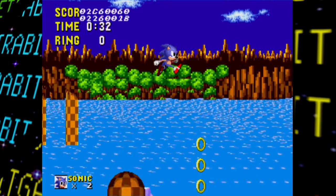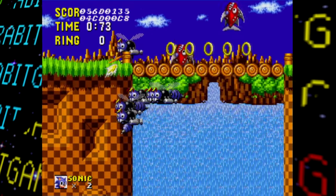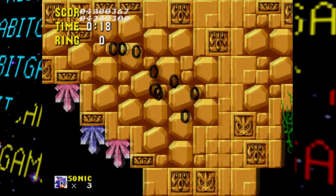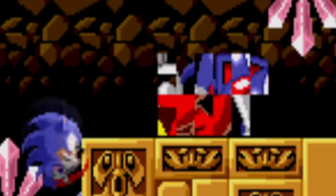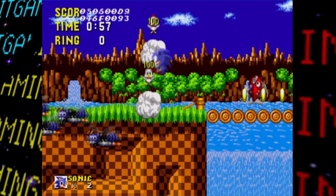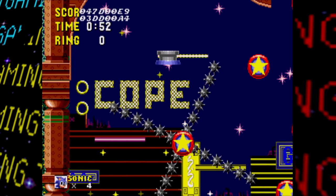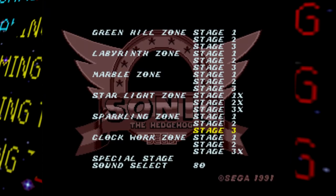Thankfully the debug mode — present in pretty much every main series Genesis Sonic game — is also here, letting me zip through and around walls to explore otherwise inaccessible areas. With it we can also place various objects including items and enemies: rings appear black due to a glitched color palette, and we can place a Crab Meat badnik. Other than that, the debug mode didn't reveal anything notably new — just the ability to zip around, have invincibility, and place objects we've seen many times before.